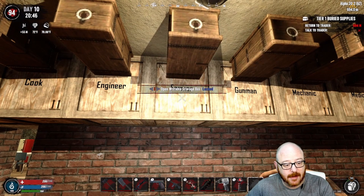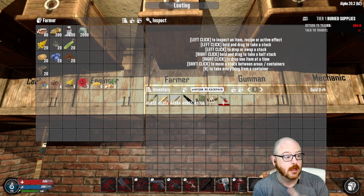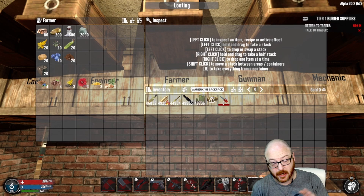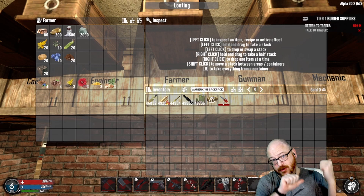Next up is Farmer. The very first task: gather 80 wood, 200 rotted meat, 500 nitrate, and 2,000 clay — done. For tasks two and three, you need to go around and collect goldenrod, chrysanthemum, corn, potatoes, blueberries, and coffee beans — 20 of each, and then you're done.